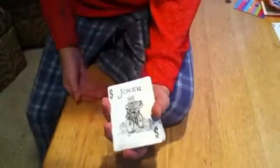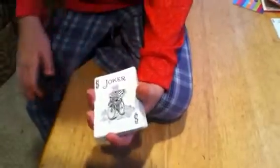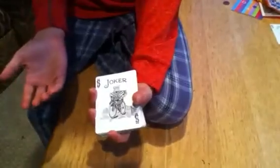We're going to start by saying, oh, you didn't have me stop at the Joker did you? They'll say no. Now what I want you to do is wave your hand over the deck and say the name of the card that you had me stop at, and that card will rise to the top. They say okay, the Queen of Hearts — and nothing happens.